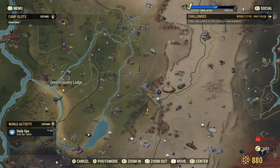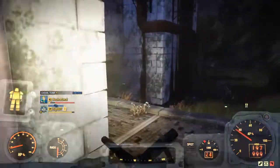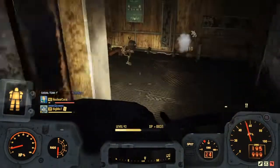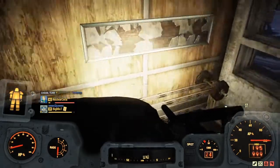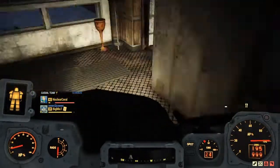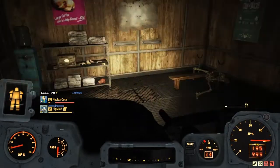The next location is Green County Lodge. Head in the front door and go down — there will be a couple of enemies but they shouldn't be that hard. Turn to your left and you will find a whole bunch of lead: 160 lb weights, 80 lb weights, and a bunch of dumbbells which give a lot of lead. I think it's 80 lead just in this one singular room.